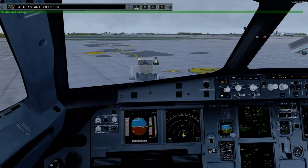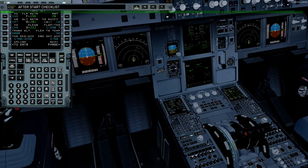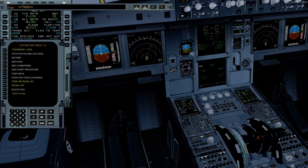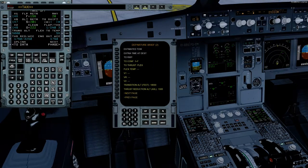After start checklist: anti-ice — off; ECAM status — checked; pitch trim — set and checked; rudder trim — zero. After start checklist complete. I just noticed something I've done wrong here — I set config 2, it's supposed to be config 1. We're going to go and update this information. Transition altitude is 5,000, acceleration is 1,500, 3,000, 3,500 is correct. And everything else is fine. That was my mistake.